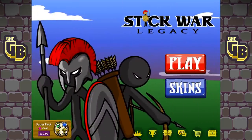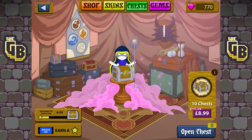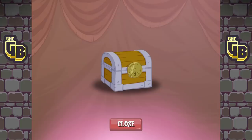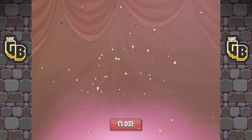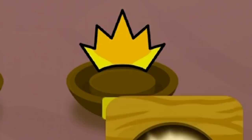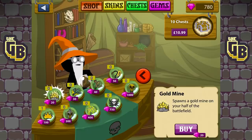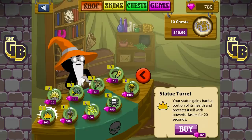I have a treasure chest open because I had a quick try of the endless night scenario. Let's collect one of these — there it is. What do we get? Anything good? Some skins or arrows? Oh, leaf blade! What the flip is a crown? I have no idea what the crown is. Oh, there are new chaos spells! It's one of these — your statue gains back a portion of its health and protects itself with powerful lasers for 20 seconds. Oh, that's interesting!